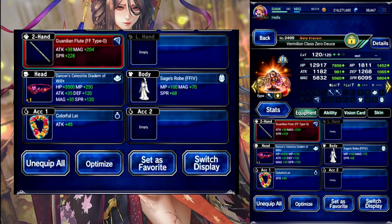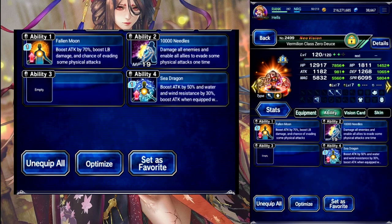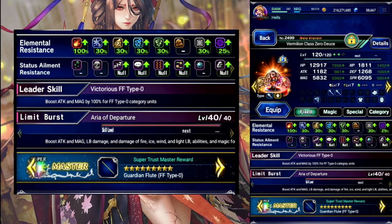Up next we have Deuce as a supporter and provoker. She has Fire Resist, 10,000 Needles and Full Evasion with Provoke — so 100% draw attacks and 100% evasion.